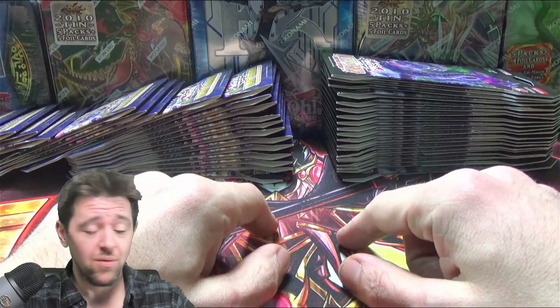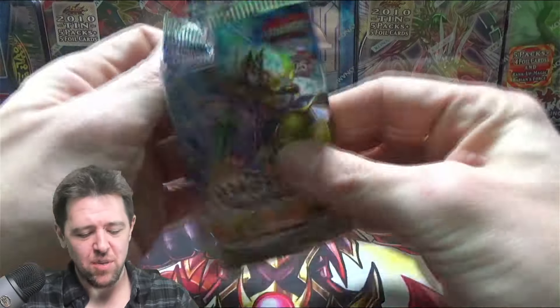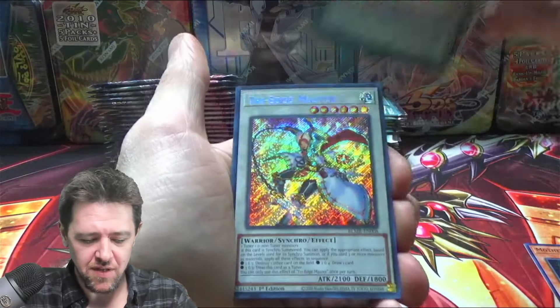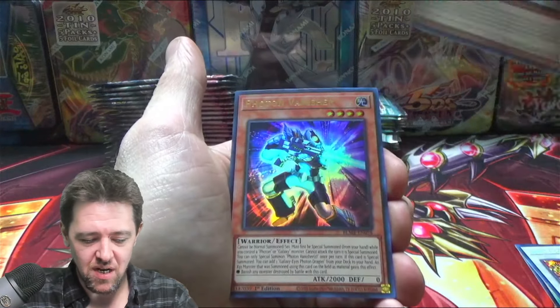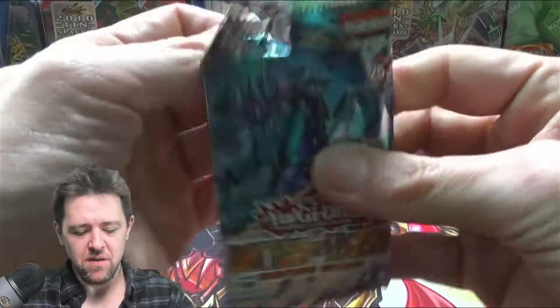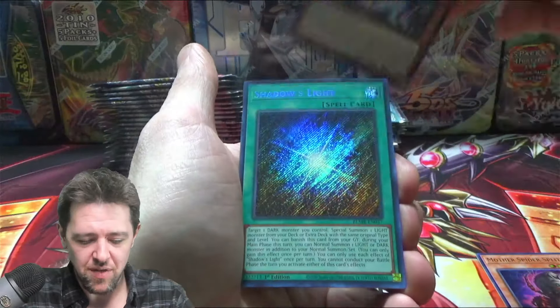Let me open up these blisters and then we'll get right into it. Alright, the blisters are open. Let's get into the goodies. We're actually going to open up some Monsters Avengers first because it's been a while since I've opened it. Dry Ed's Master Lamia, Photon Vanisher. We got 40 packs before we get into the main event. There's nothing too crazy in that set, but it's just cool to open old products every now and then.